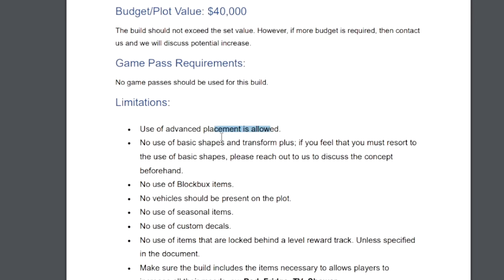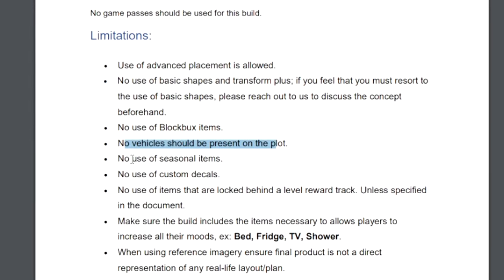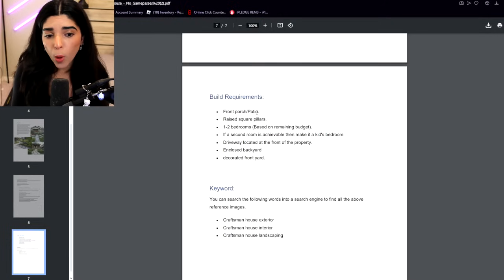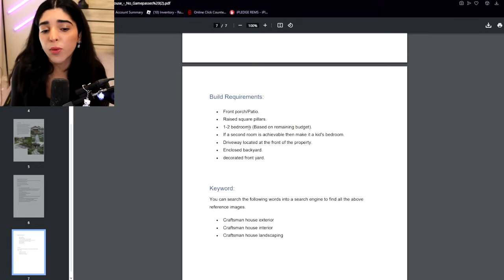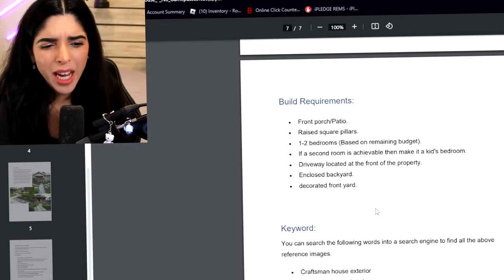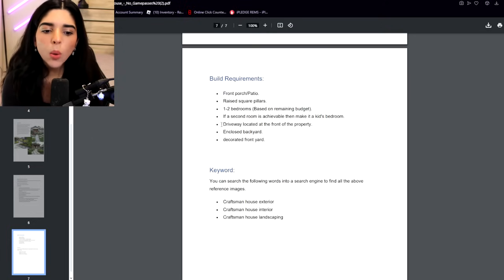Landscaping took a lot of money because Bloxburg plants are kind of expensive. I had forty thousand dollars, no game pass. I can use advanced placement though, but no basic shapes, no transform tool, no blocks/books items, no vehicles, no seasonal custom decals. I needed the necessities plus a front porch, a patio, raised square pillars, one to two bedrooms, a driveway, a backyard, and a front yard. I also thought they wanted a garage.